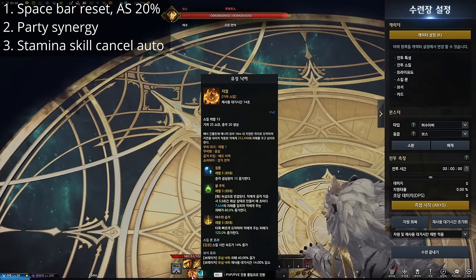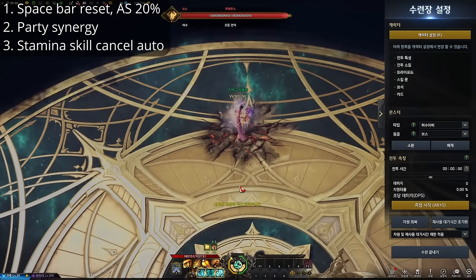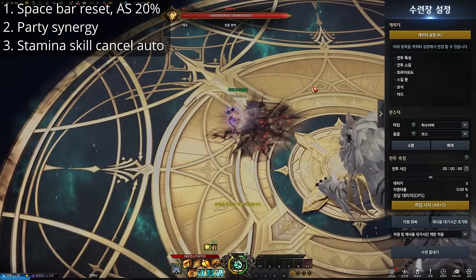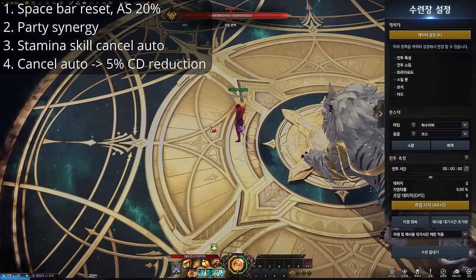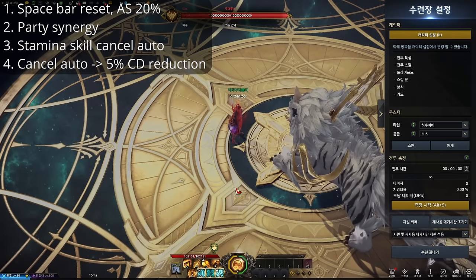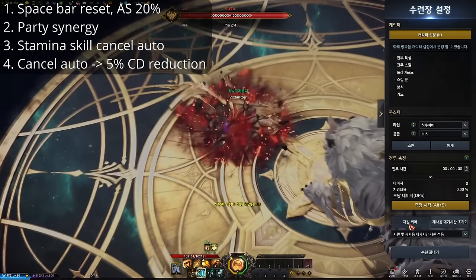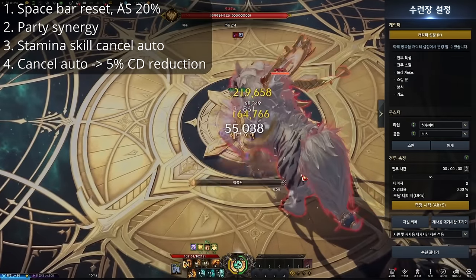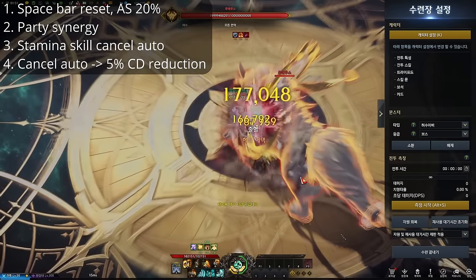Let's say I use this A skill that dashes — it just punches, right? But if you use the auto attack during the animation, it additionally attacks. Fourth, whenever you land this animation cancel auto attack, the cooldown of both stamina and shock skills reduces by 5% every time. Look at the cooldown — it keeps reducing.